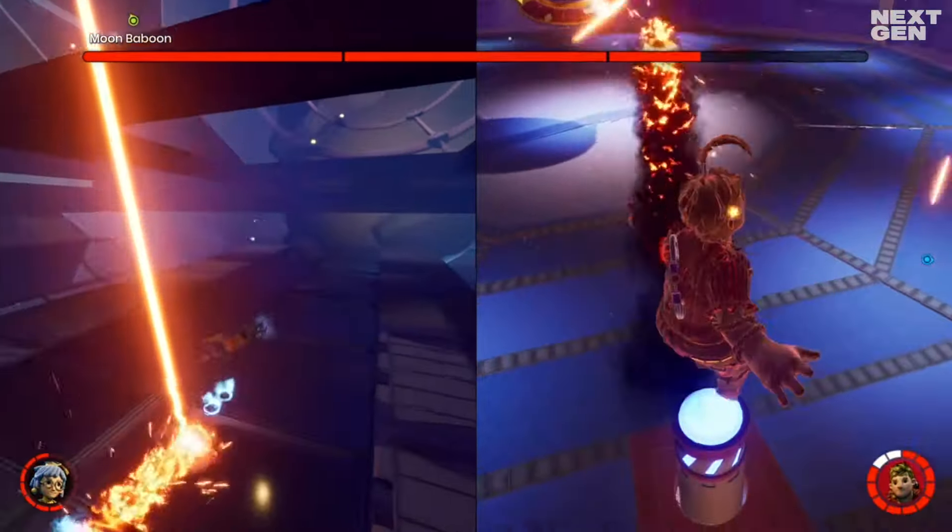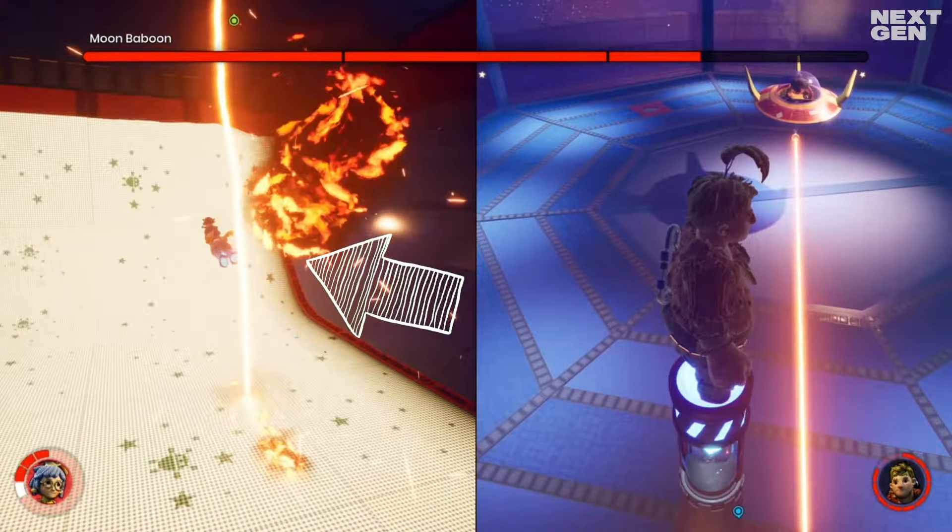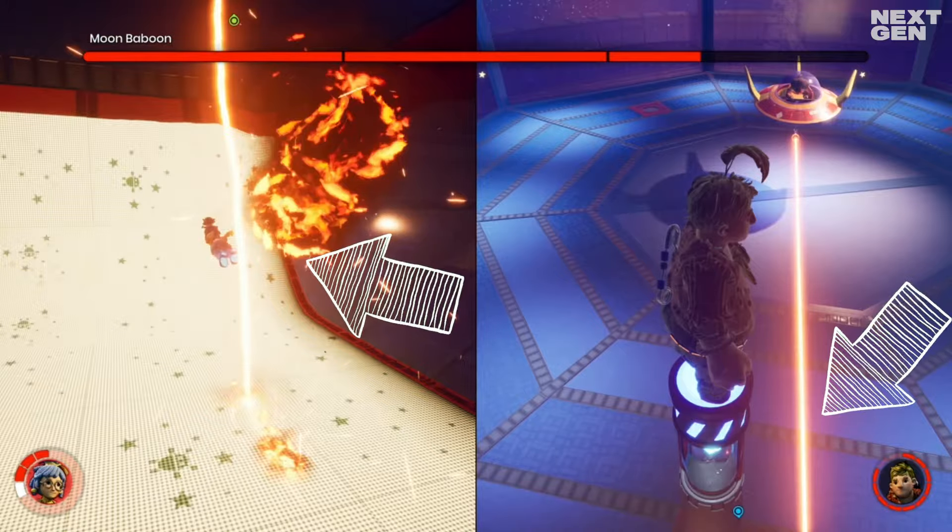However, this time the structure is too high. Use Mei's moon boots to walk a little bit over the wall and this will cause the laser to connect with the structure again.